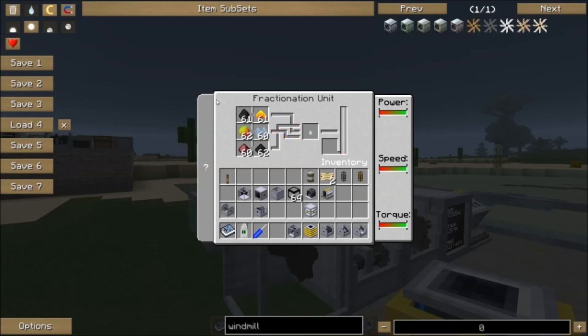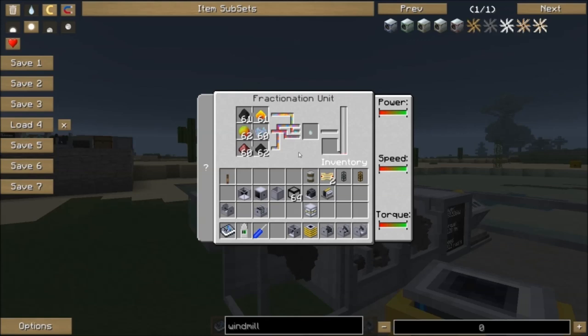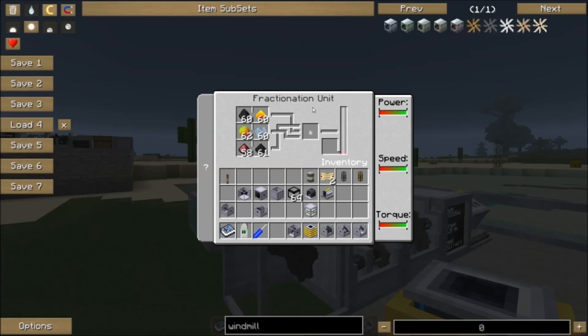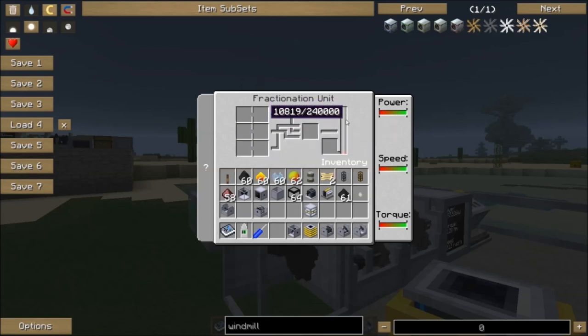Sometimes it consumes more than one item, I'm not sure. But it doesn't use one of every ingredient every single operation, so this will operate more than 64 times. That's the Fractionation Unit at minimum power — 10 seconds per operation to produce jet fuel. It can sometimes take multiple items, sometimes only one or two, so it's a bit randomized, but it does ensure your items don't all run out immediately. We produced 10,000 millibuckets of jet fuel after watching this run a couple of times.